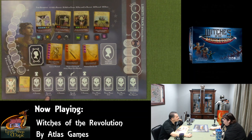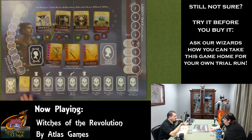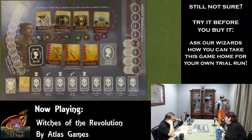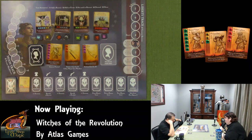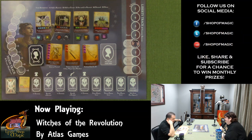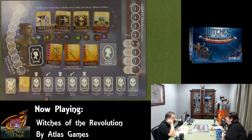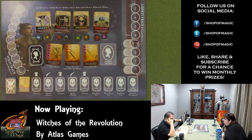We read through how event cards work: when flipped, resolve any 'when flipped' effects immediately. Banished cards go to the recruit discard pile. If a card with a liberty icon moves into the second, fourth, or sixth event line space, move the liberty track. If a card with a peril icon moves into the third or fifth space, choose and banish one face-up recruit card. We want to handle the event before it reaches the peril trigger.